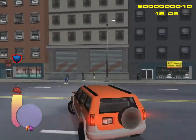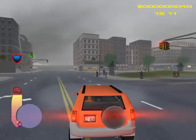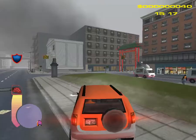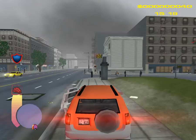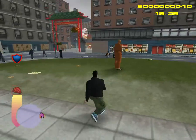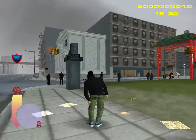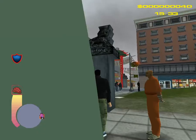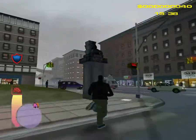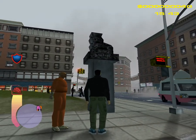This version has many noticeable changes compared to the final version of the game. For instance, Chinatown is a lot different — you can see there are statues here where there's supposed to be a noodle shop. Instead of those shops we have a lot of open land and two statues. I don't know if that's a lion or a tiger.